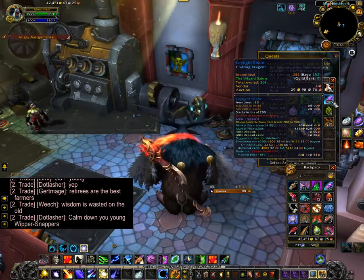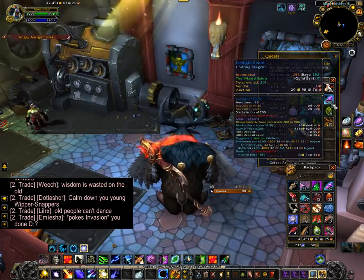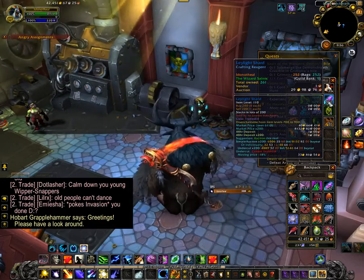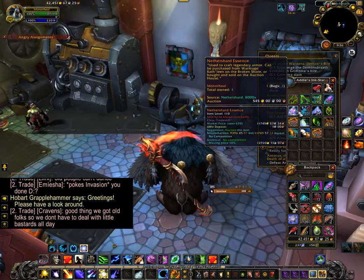Lay light shards, because of the blood — I used the website that tells me the best money to turn bloods into, and that's what that got. And a nether shard essence.